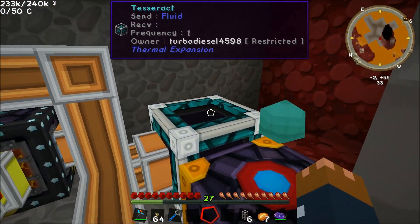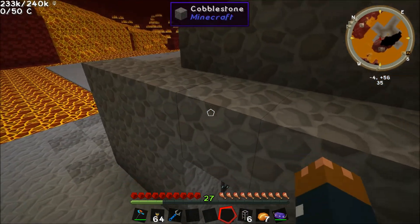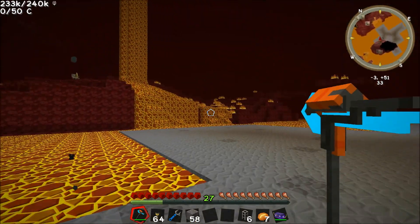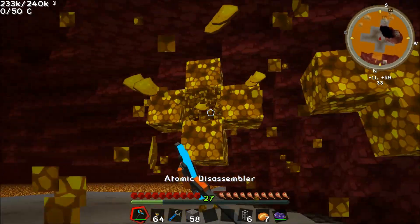Eventually we might just get the power from the tesseract back into the pumps, because the heat generator isn't exactly very efficient — but that's basically the only way we can do it right now. You can see it's already started to pump out a good amount of stuff.